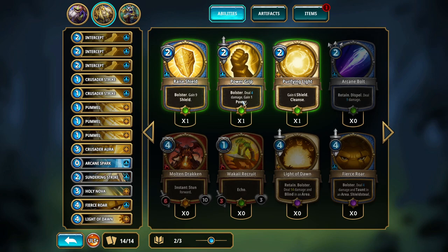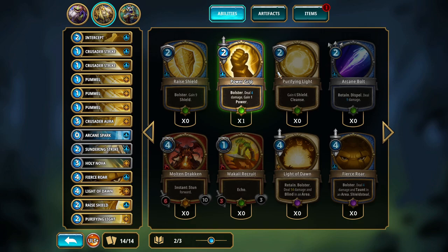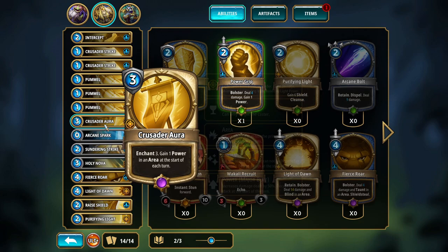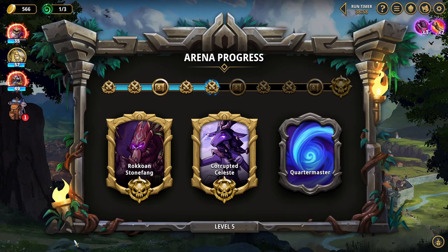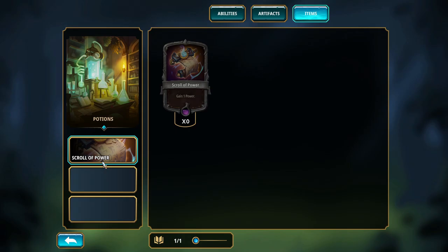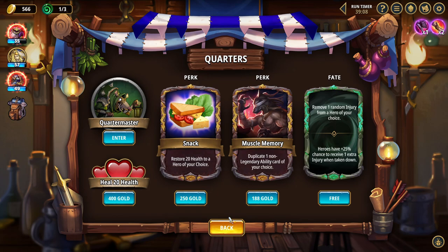You cannot use these. Let's do this. Bolster gain, deal 4 damage, gain a power. Let's remove one of these to do this. Honestly I'm gonna remove another one of these to do that. And then give me — let's remove one of the pummels to do this. We have a couple things that are taunt in area and stuff like that. We're creating a bolster build, but it's not really a good one if I'm being perfectly honest. I don't know — we're kind of making it happen.